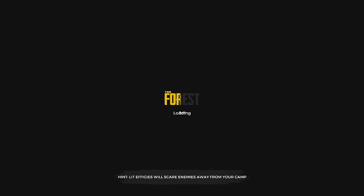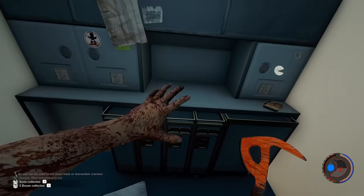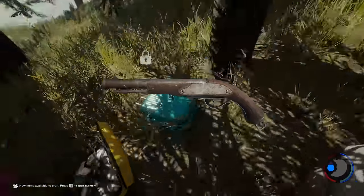Hello everyone, it's Farkat here. I'm going to show you how to get the gun in day one. I'm doing this on hard to show you that it can be done. This is the gun — it's called a flintlock pistol. It's one shot only, takes about three to four seconds to reload.